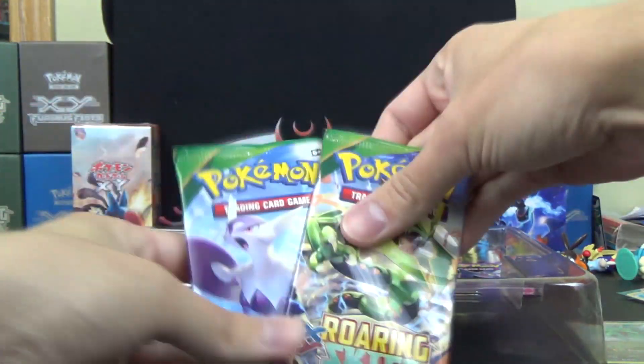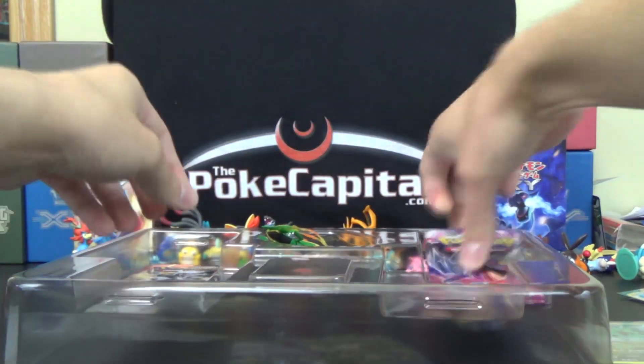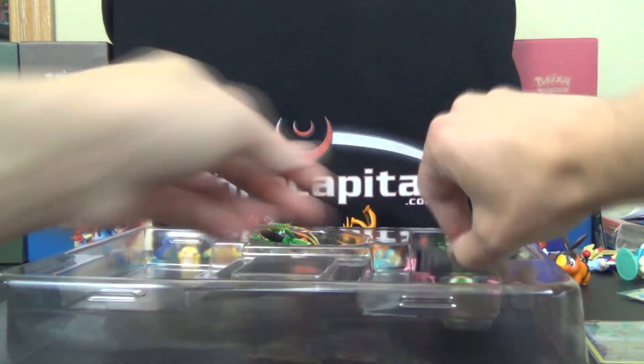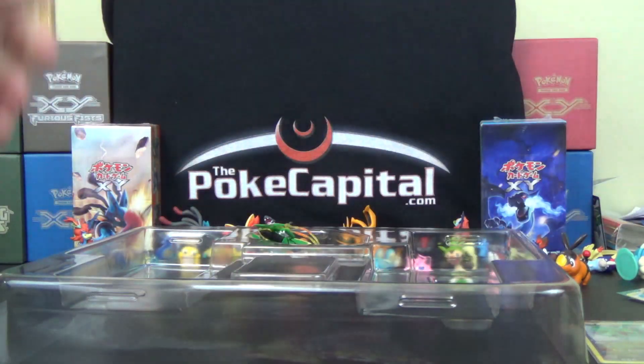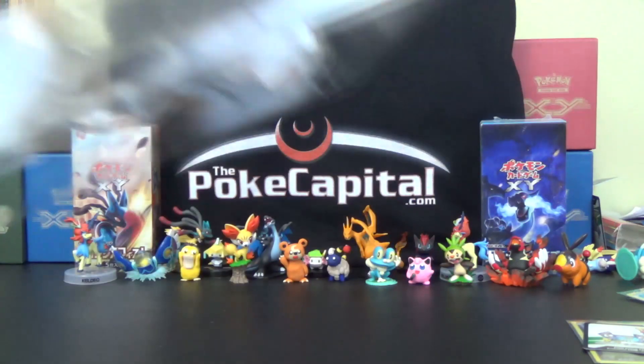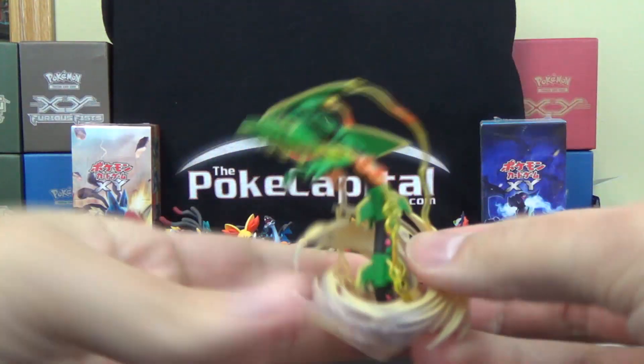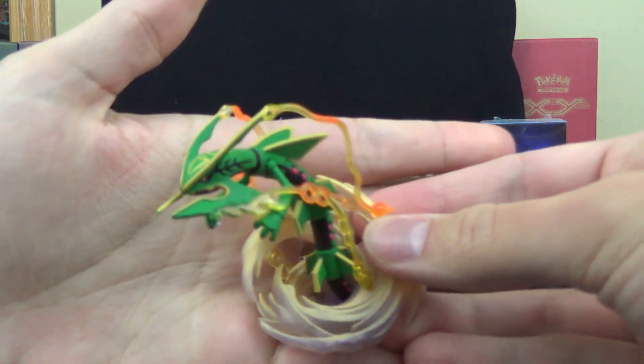We got two packs of Roaring Skies, Phantom Forces with the code underneath, and Primal Clash. There's the code card, which I should be able to redeem today. And then my favorite part of this box — as I dropped my sleeves — the Mega Rayquaza figure.